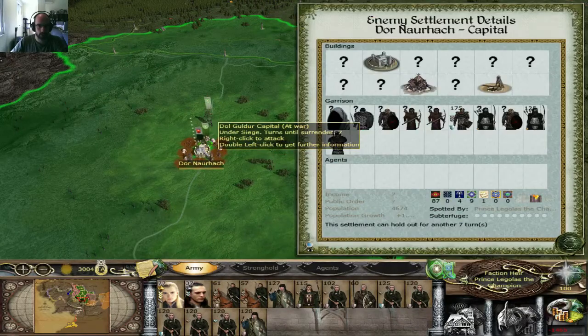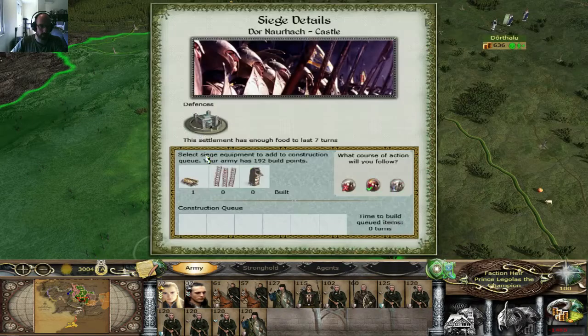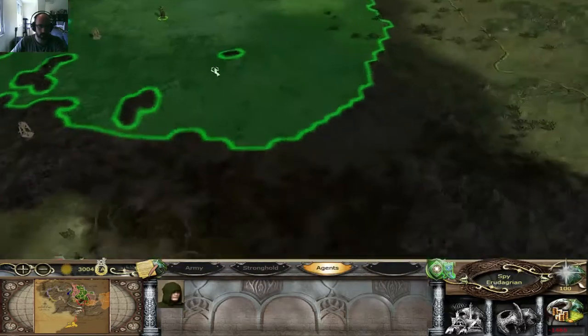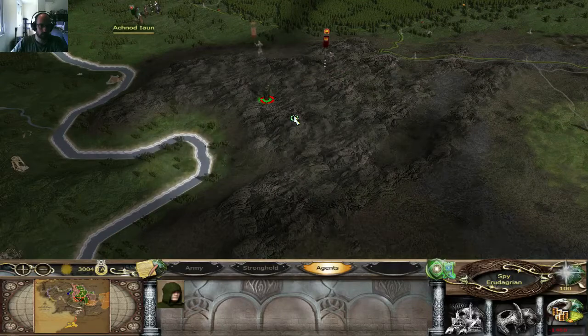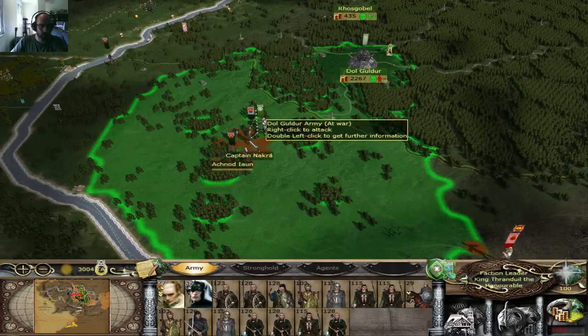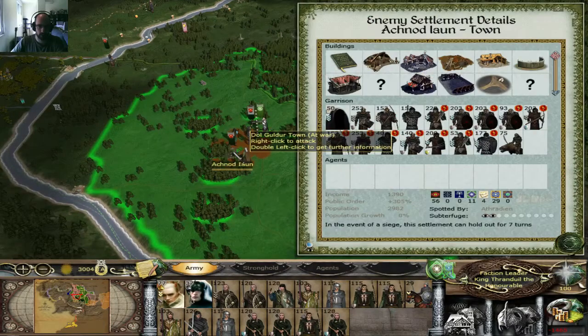Should I attack? This is a capital settlement and he does have two Kamul Shadowbows, so I think I'm just gonna stay put. I've already built what I need, so if necessary I'll attack. I could use this spy here — gotta check that he doesn't build too much. But I can attack right now and take that settlement.